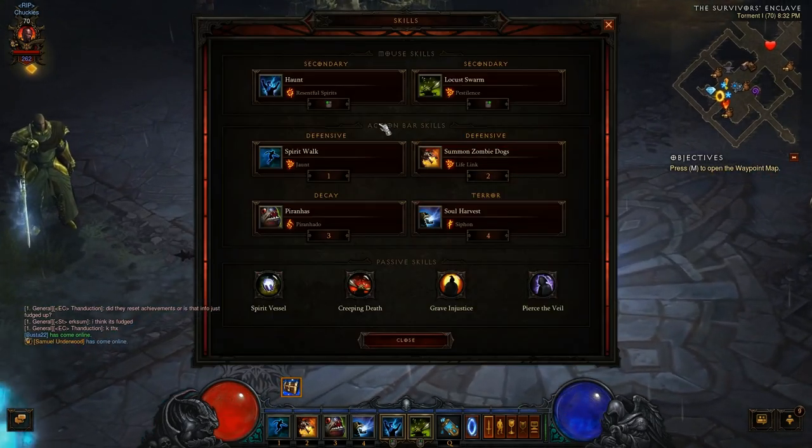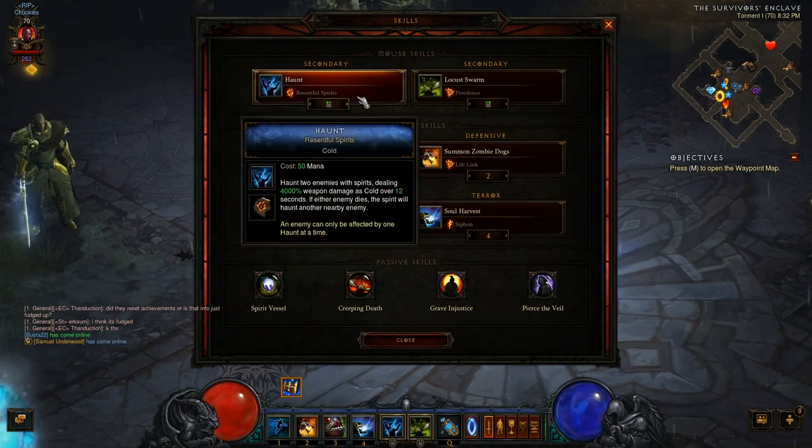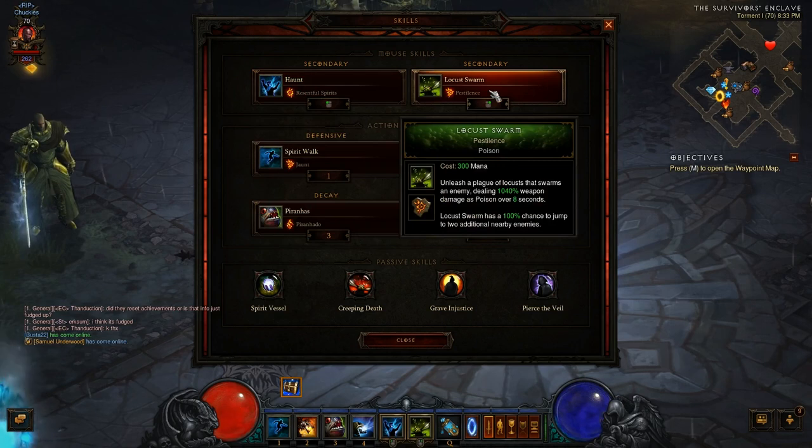For the skills, on my left click — it says secondary but it's actually my primary — I use Haunt with the Resentful Spirits rune. It costs 50 mana, which isn't much but adds up over time. It haunts two enemies with spirits dealing 4,000 weapon damage as cold over 12 seconds. If either enemy dies, the spirit haunts another nearby enemy. That rune is non-negotiable; you gotta leave it the way it is.